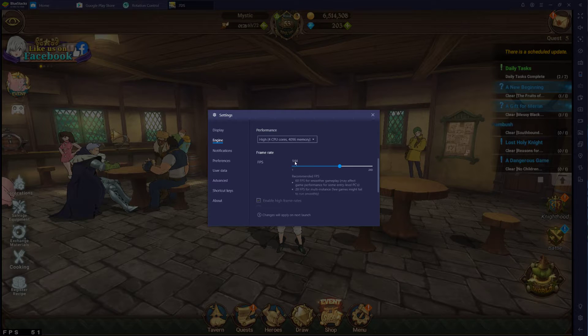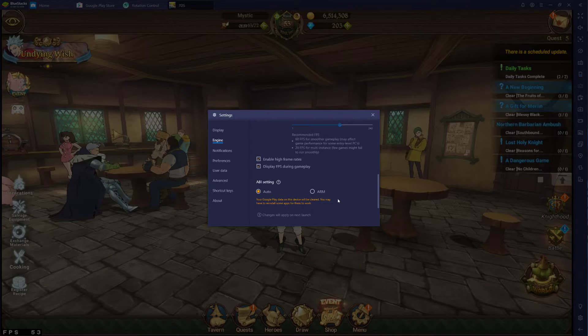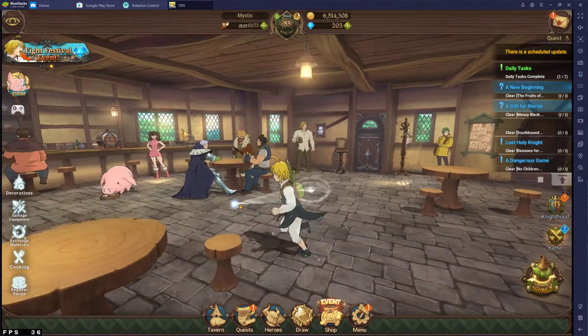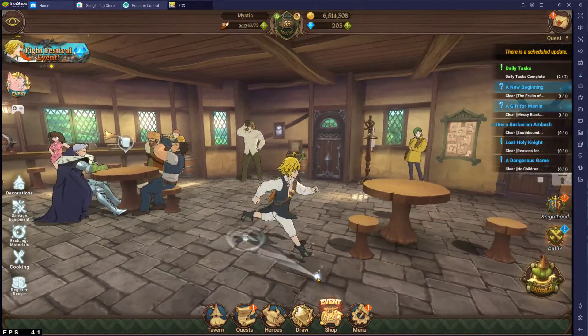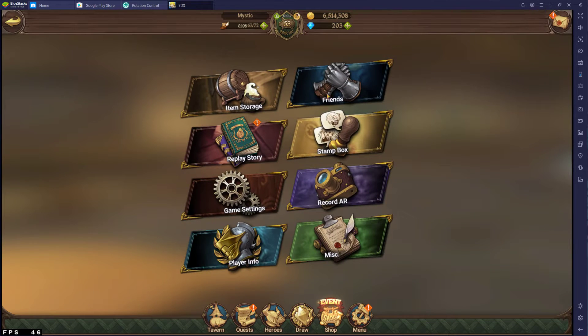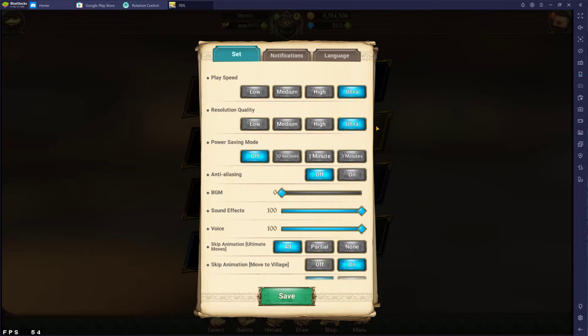I can actually set it even further — if you go under engine settings, I've set it to 144 FPS, but clearly the game has to allow you to go to that point. My monitor is a 144 Hz monitor, but don't worry about that too much. 60 FPS is the cap of Seven Deadly Sins Grand Cross. The game honestly looks amazing, especially in full landscape. If you turn on all the settings and go to ultra, the game looks great.